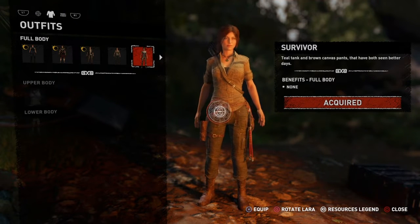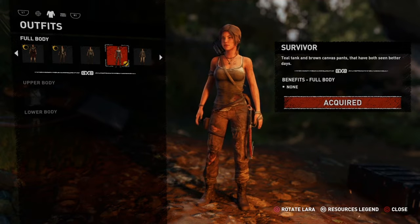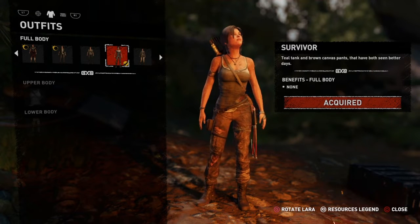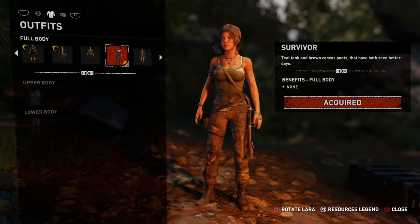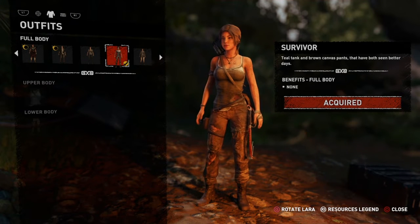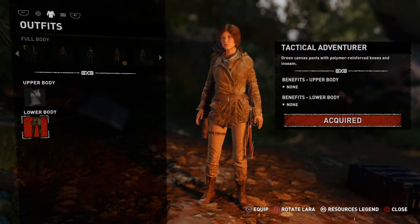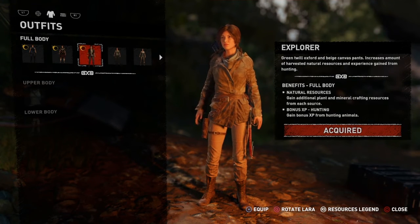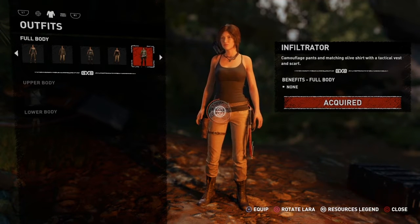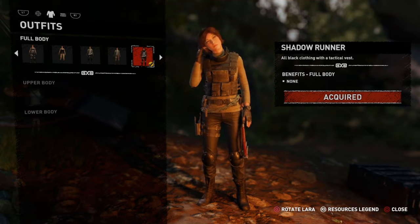Y'all have all of these outfits to choose from. You might be looking and saying, 'Is that from Tomb Raider 2013?' — and that is right. There's a teal tank and brown canvas pants, a red net jacket, a commando desert tank, a Siberian Ranger, and a Shadow Runner.